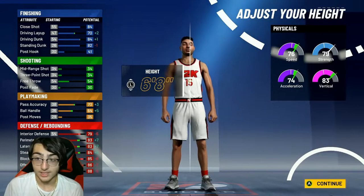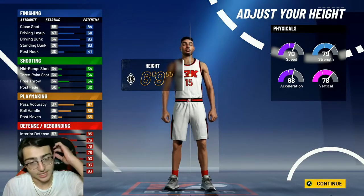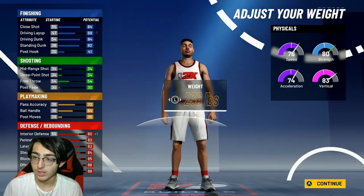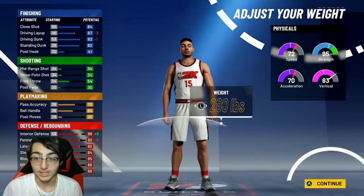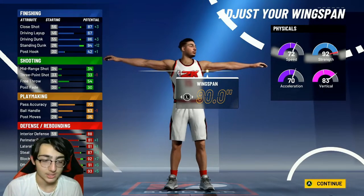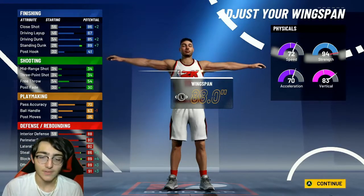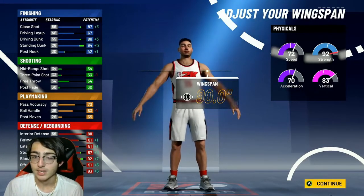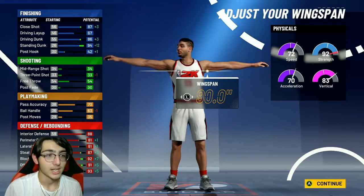Body shape doesn't matter. Height: 6'8 — trust me, it's so much better than 6'9. I saw this build on 6'9 and it's terrible. Trust me, 6'8 is what you wanna do. Like 76 speed, and then once we do the weight, watch the strength go up — 95 strength, 72 speed, 70 acceleration. This speed and acceleration is gonna help so much whether you're playing 2's or 3's. You can get down the court way faster than all these centers. 6'8 is the perfect height this year. Max out the wingspan 100% — it just makes your defense so much better.